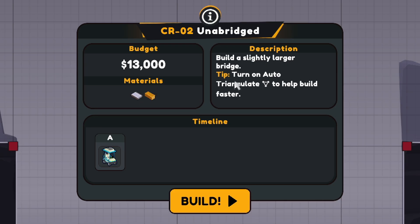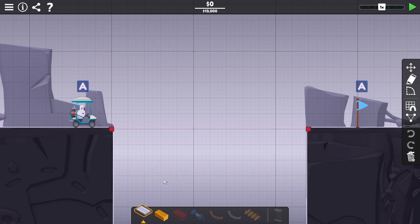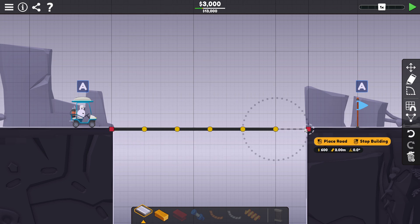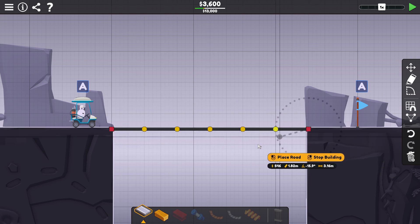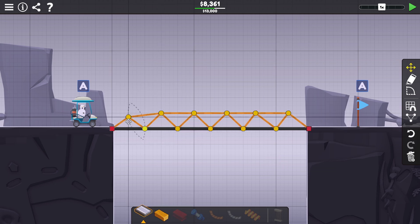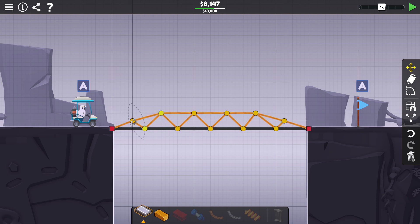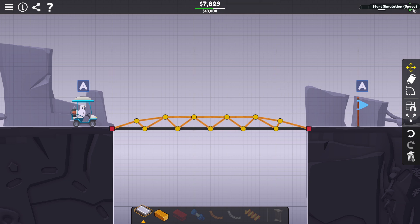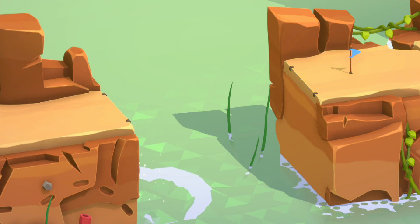$13,000 budget. Build a slightly larger bridge. The tip says to turn on auto-triangulate to help build faster — that does sound kind of handy. We're again gonna go straight right across, no big deal, and then we gotta get these little supports. We're gonna try to save some costs; I'm gonna move some of the points down just a little bit to see if that will give us the structural support we need. What's the cost? 78.29 — that might be decent enough. Hopefully that will hold. Perfect engineering.